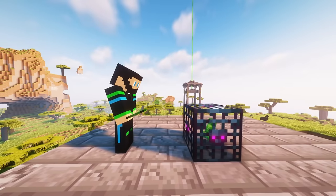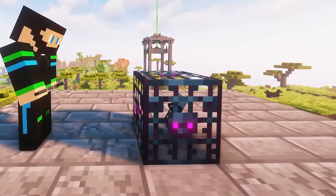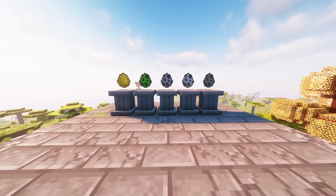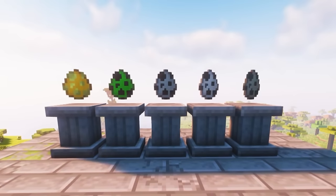If you use a mob egg on a spawner, the spawner will then change to the mob of the egg that you used. This is how we'll set which mobs we want to spawn from our spawners. We need to get some specific mob eggs, and we're not going to be using the capturing enchant.